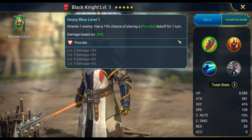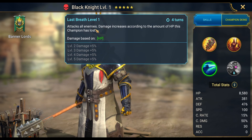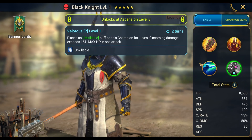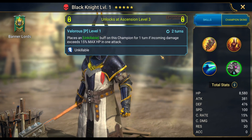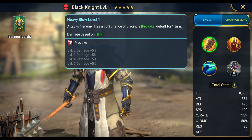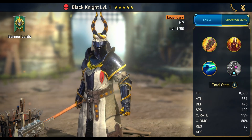Let's see what Black Knight even does. One chance of a provoke, continuous heal, increased defense, damage increases, and probably some unkillable. So he taunts people into hitting him, gets unkillable if he's about to die, does a lot of damage when that happens and heals the team a little bit. There are probably some niche uses for him, but I don't really see him showing up a lot anywhere that I've noticed.